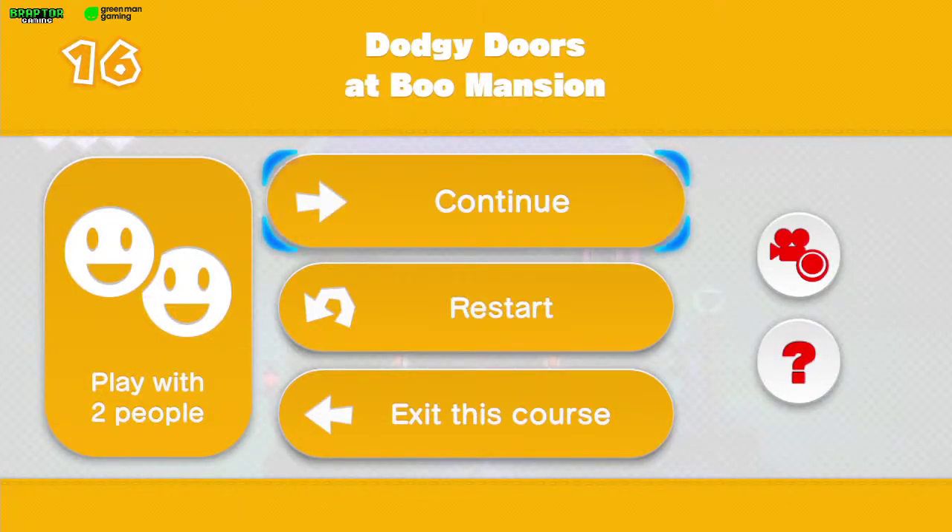Welcome to level 16, the first episode of Captain Toad: Treasure Tracker on Nintendo Switch. This level is called Doggy Door at Bull Mansion. On the Wii U, this level had a different name — it was called Bizarre Doors of Bull Mansion instead of Doggy Door at Bull Mansion. I don't know why they changed it, but it's the same level.